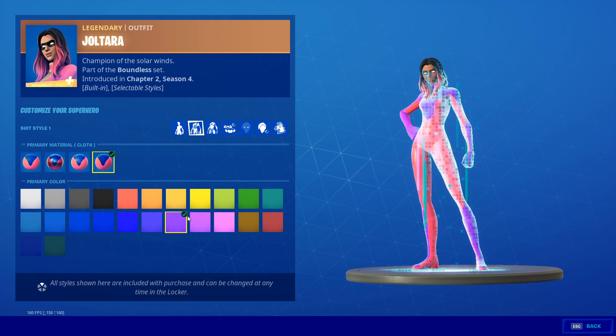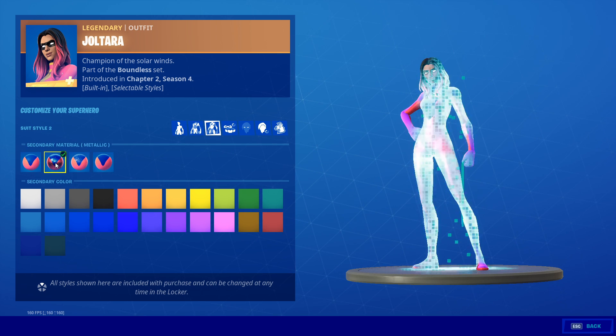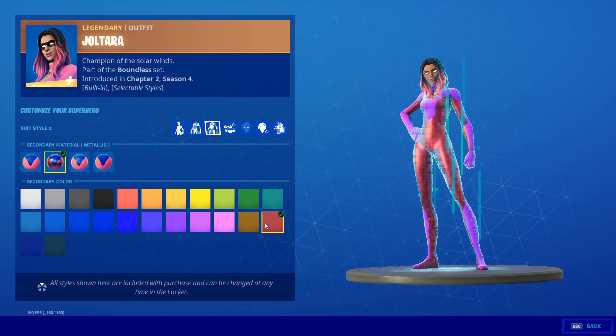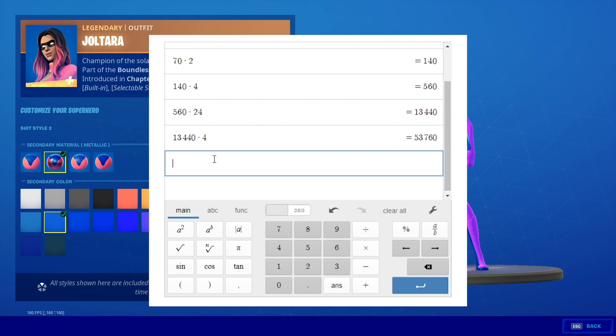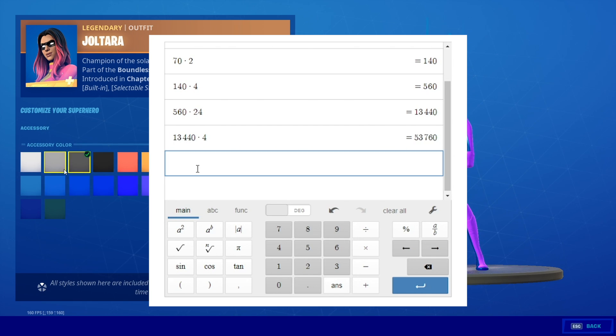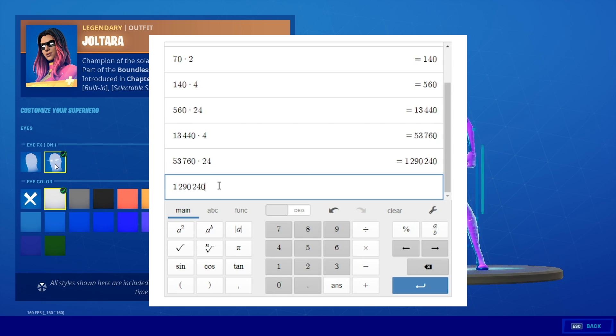Now we're moving on to page three. This is your secondary color for the spot that's not actually like your design — it's just like the off color. Again, we have four different options for what this could look like. So we do our 13,000 times four, which gives us 53,000. Now there are again 24 different colors. So we multiply that by 24. We are already into millions of different possible combinations, and this is only one of the superhero skins. There are like eight of these, so at the end we're multiplying this number by eight for every different superhero.